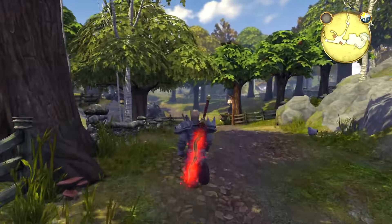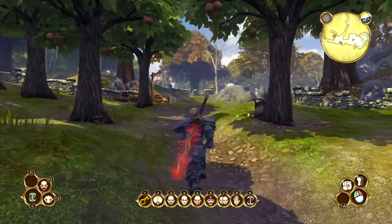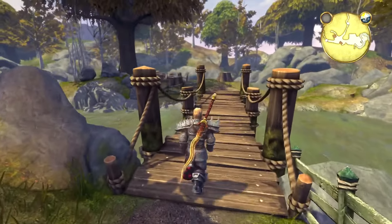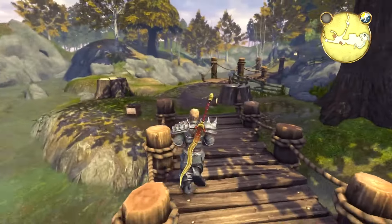This next key is another fishing exercise, and you're going to find it at Orchard Farm, over by where you did the hob-killing contest. You're just going to go all the way to the end of the dock and fish off the end — your key will be in the fishing spot. There's your silver key.